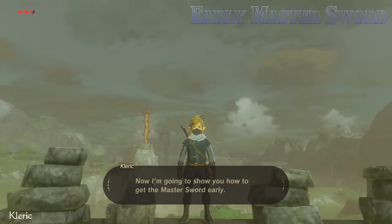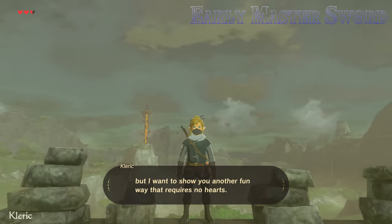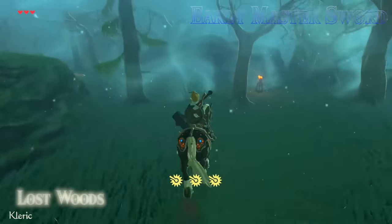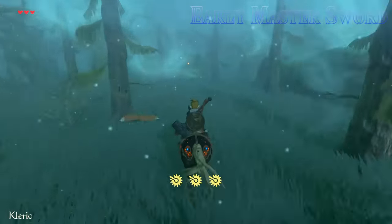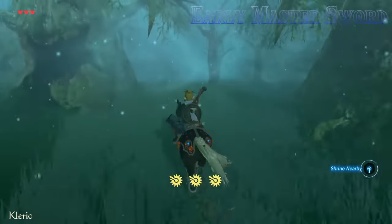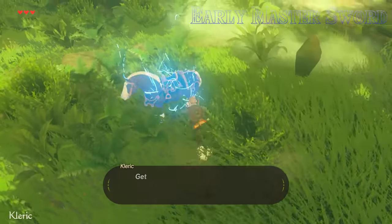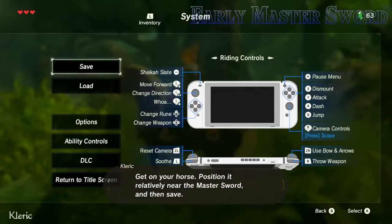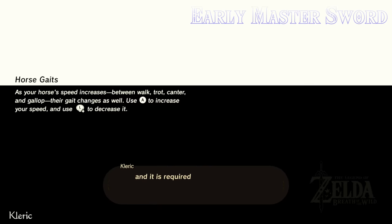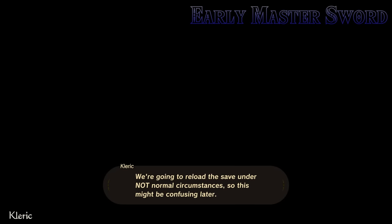Now I'm going to show you how to get the Master Sword early. We could use the apparatus glitch and get at least 13 hearts and then go grab it, but I want to show you another fun way that requires no hearts. Ride your horse all the way into Korok Forest, or just summon it there if you can. Activate the shrine there just in case. Get on your horse, position it relatively near the Master Sword, and then save. Just to be safe, reload that save to make sure Link is on the horse upon reloading — sometimes that's not the case, and it is required for Link to be on the horse when that save is reloaded under normal circumstances.